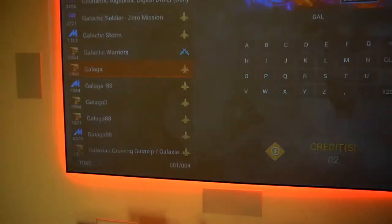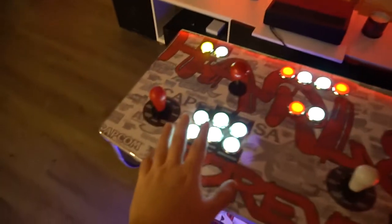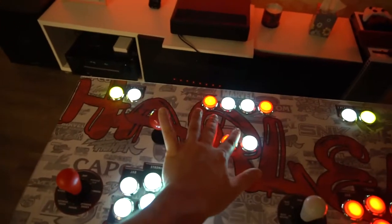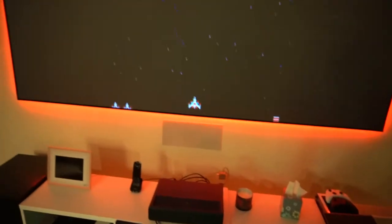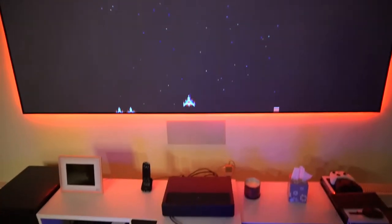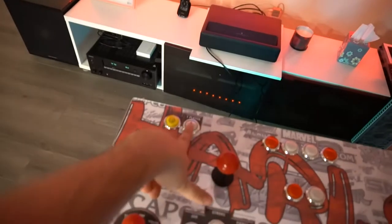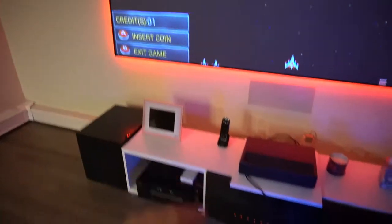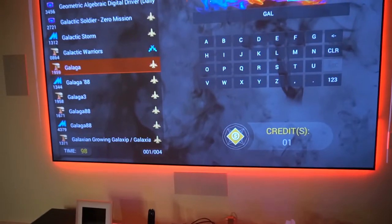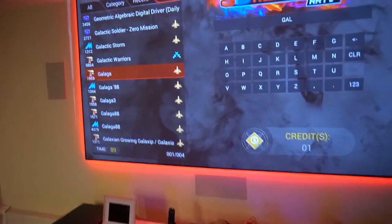A couple of Galaga versions load up — just pick regular Galaga and press button one to enter. Press player one start and you're good to go. If you have the dedicated four-way joystick, this control is perfect for Galaga and games like Pac-Man. When done, hold down button one to bring up the menu and press B to exit.